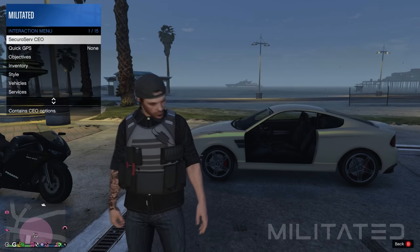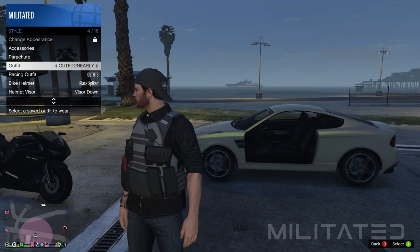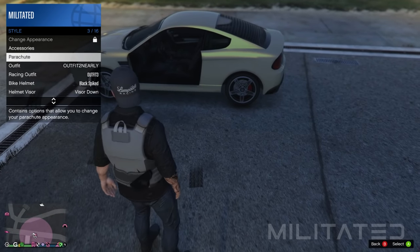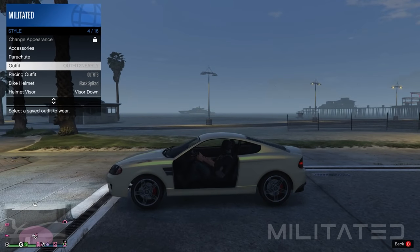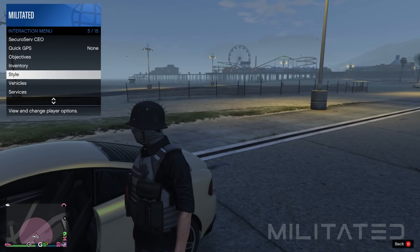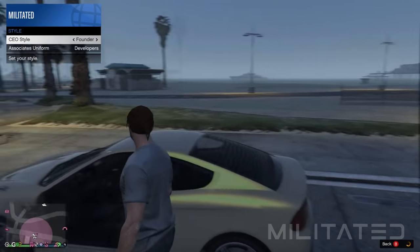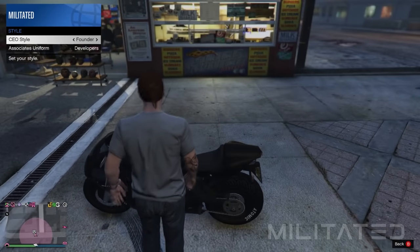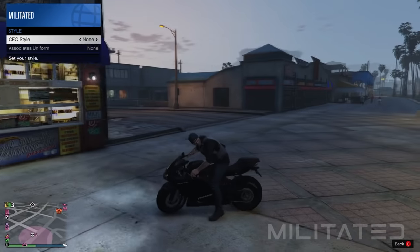Reopen the interaction menu, go into style and down to outfit, and scroll to the outfit we just saved — but do not equip it. Instead go up to where it says parachute and press triangle to enter the car. Go back down to outfit and as soon as your character sits down and the hat disappears, equip the outfit. Go up to parachute and press triangle to exit the car. Then go into secure a serve, management and style, and press right once to equip the founder outfit. Walk over to the motorbike and press triangle to get on. As your character is getting on, press left to go back to none and you should then be wearing the backwards cap with the neck gaiter.